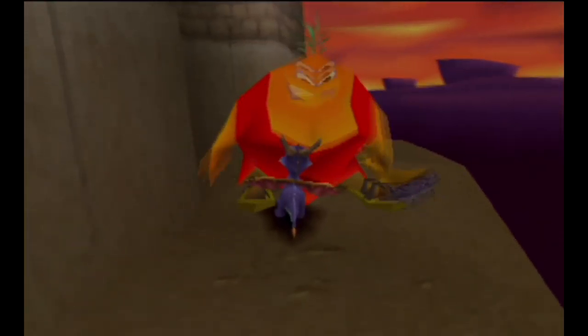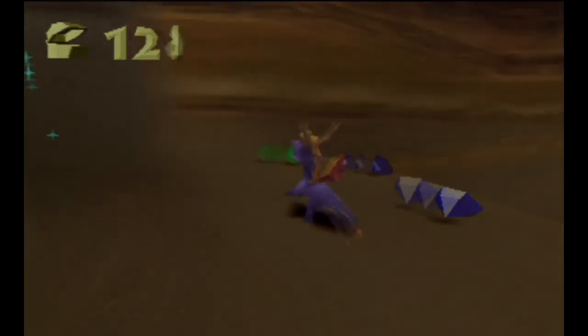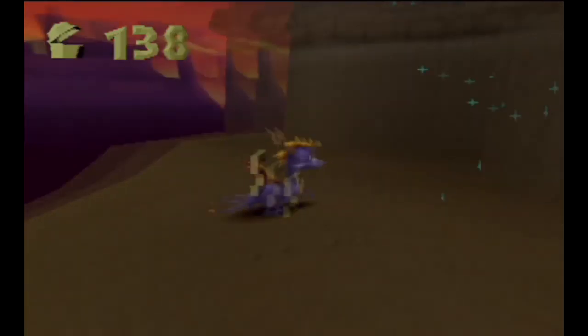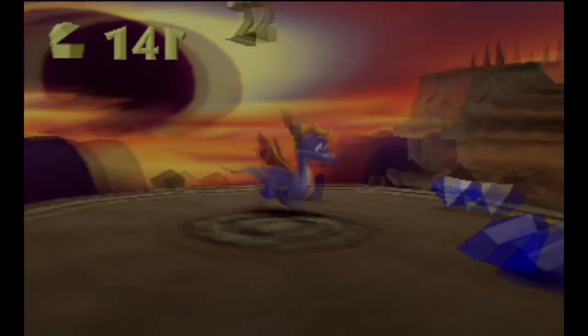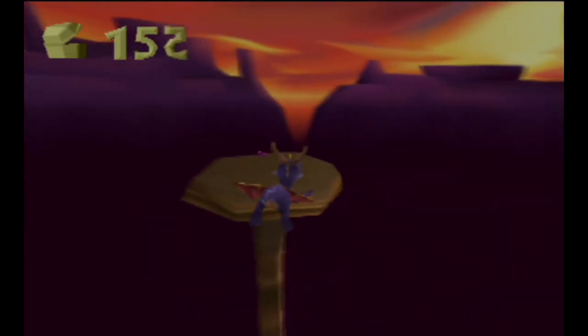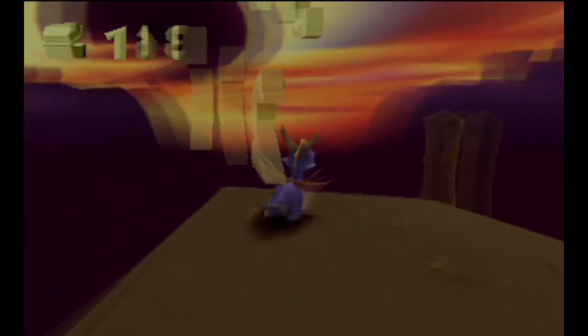Ha, you died! I think there's a whirlwind here — yep, there is. It took me so long to find this whirlwind in practice. I obviously know where it is now. There's a little purple gem over there which is worth a lot — 25 points. Big number.